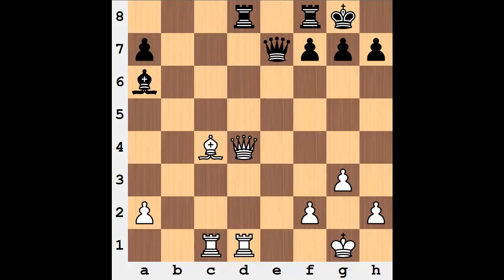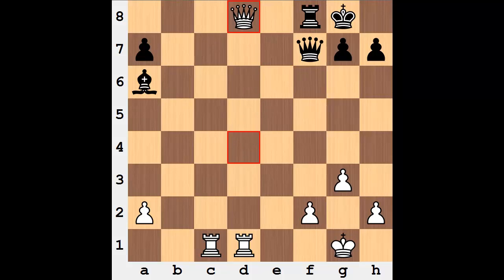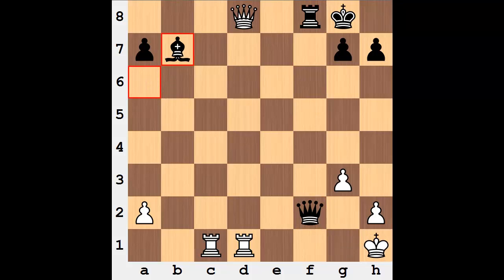From the initial position, ideas of capturing on f7 might have been tempting. In many cases this does turn out to be a nice tactical shot, but here it's faulty. After queen takes bishop and queen takes rook, black is not forced to recapture on d8. Recapturing on d8, white would be winning since the queen would have to block — but black is not forced into capturing on d8. Instead, queen takes f2 is available; with bishop b7, you get the idea — black would be winning this position.